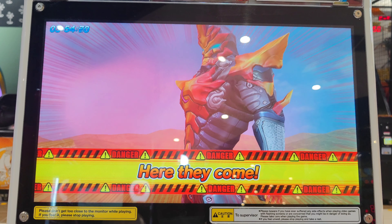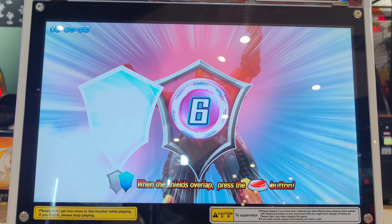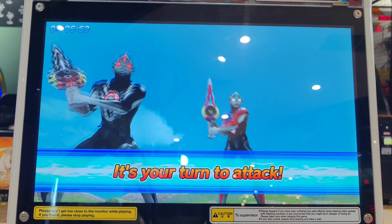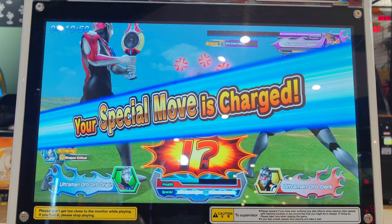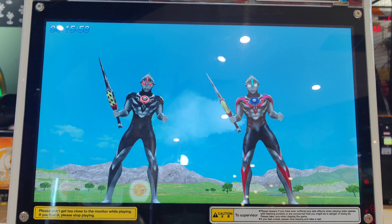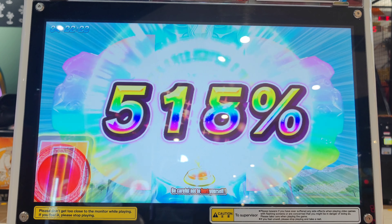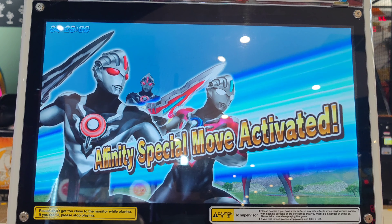Your opponent is using all of their power in this attack. Press the buttons with the right timing to guard against the attack. Here we go. Perfect. Time for your attack. Your special move gauge is charged. Defeat your opponent with the power of affinity. Here we go. Nice. More! More! Ultra perfect. Affinity special move.